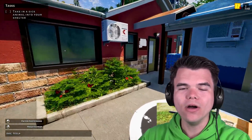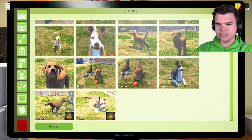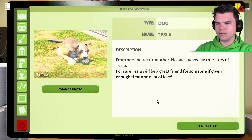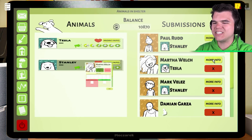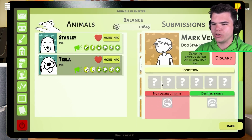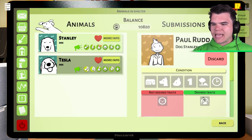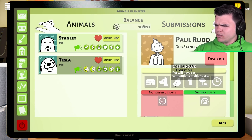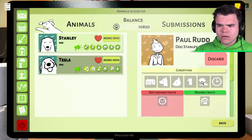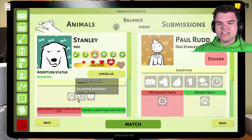We're gonna find you a nice home. First we're gonna make an ad for Stanley, but Tesla is such a great dog. We already have some people interested! We gotta make sure they're a match, so we gotta send employees over for inspection. It takes 10 to 15 seconds. Paul's conditions: a big house, dogs in the house already, also a cat. The person seems lonely but has a garden and a lot of free time — and they're looking for Stanley.